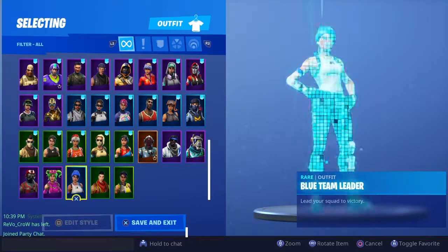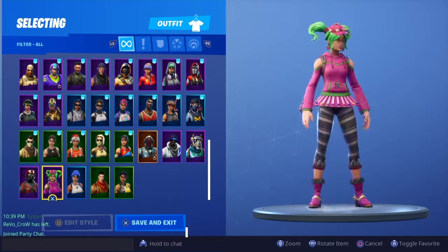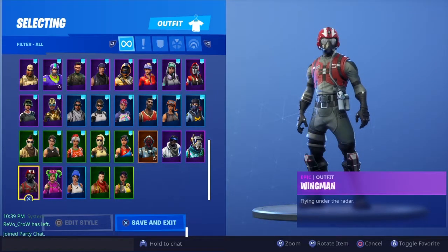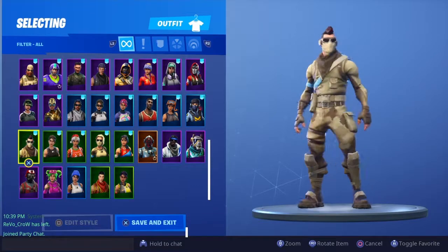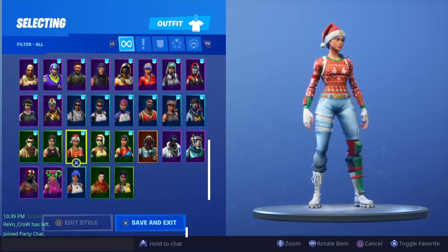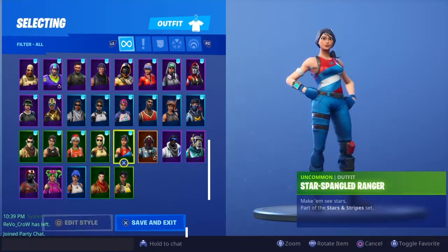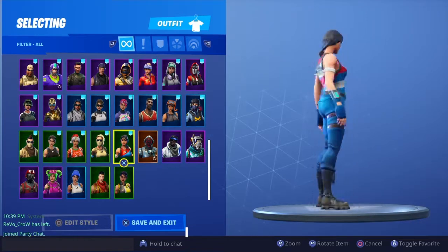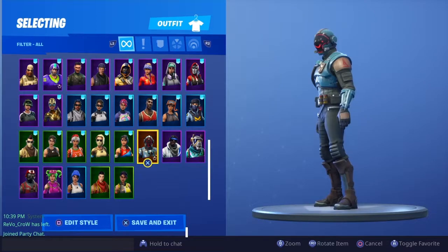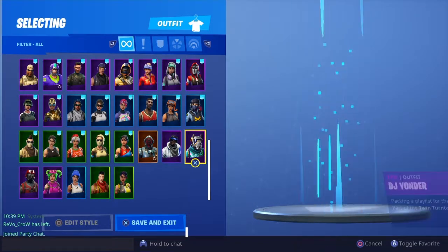We got the Blue Team Leader, which is a PS exclusive skin. We got Zoe from the Season 3 battle pass. We have the Wingman, which was a starter pack skin. We have the Armadillo, the Commando, Nog Ops — my new favorite skin right now because of the Christmas season. We got Scorpion to match the Armadillo skin, the Star-Speckled Ranger from the Stars and Stripes set — part of the Fourth of July skins. We got the Visitor from Season 3 or 4.